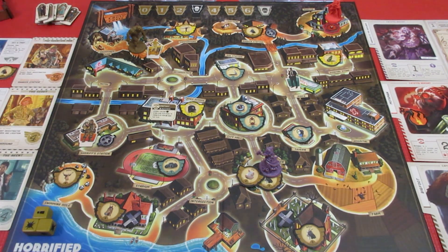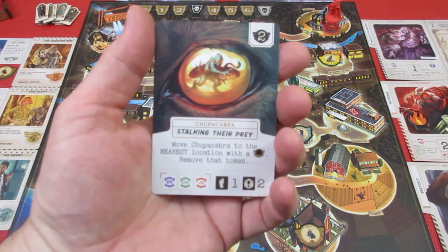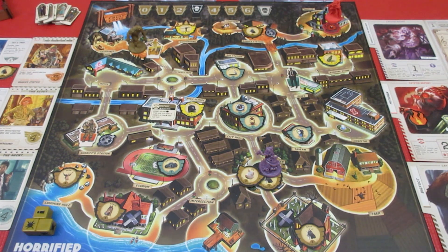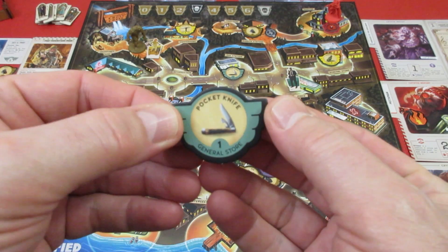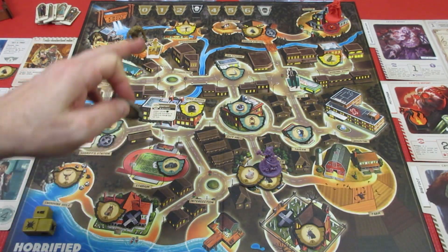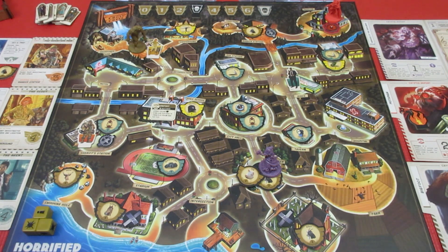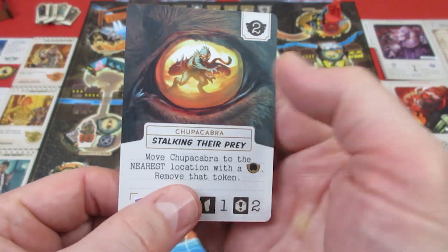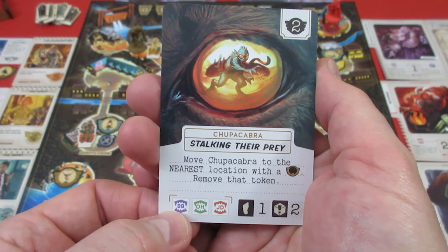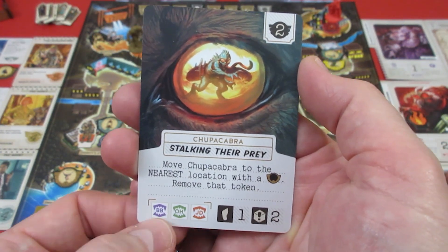We're going to pull a card and do what it says, and this is always bad. This is a Chupacabra stalking their prey card. We get to pull two tokens out of the bag and place them on the board - a lantern at the Sheriff's Station, and a pocket knife at the General Store. This is a Chupacabra card and we're not playing Chupacabra. So we move the Banshee of the Badlands, then the Ozark Howler and Jersey Devil - but we don't have those. So it's just going to be the Banshee of the Badlands, who moves one space.